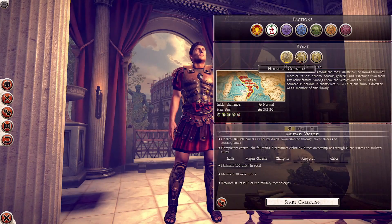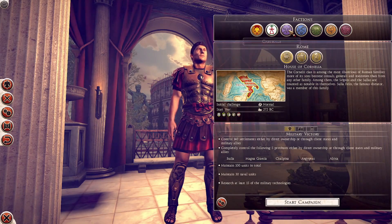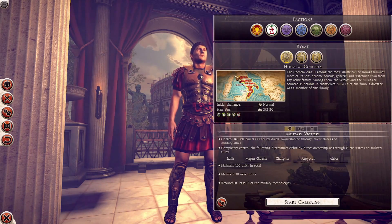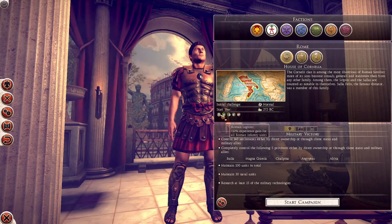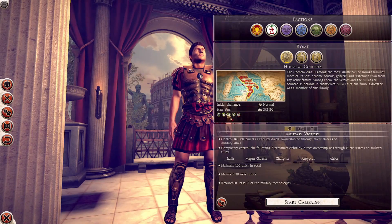You can see that we have the three families, the houses you can choose from. Now, each major faction — that is Carthage or Rome, or each faction group: Eastern Empires, Britannic tribes, Gallic tribes, Successor Kingdoms, and Germanic tribes — have a sort of unifying faction trait. In the case of the Romans, they get an experience gain rate boost to their heavy infantry and some food production bonus across their provinces.